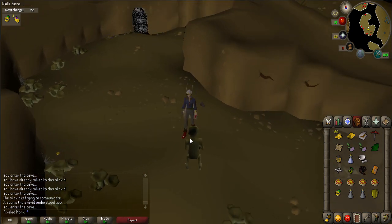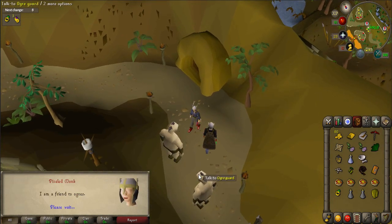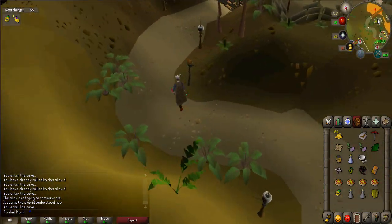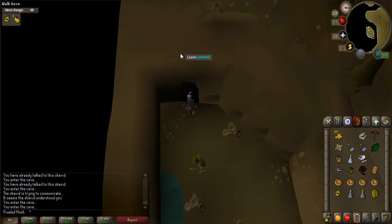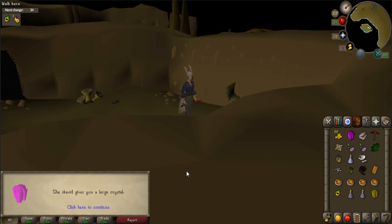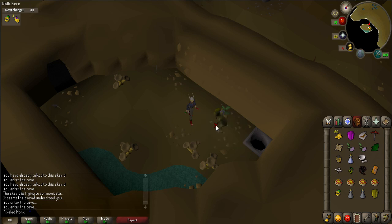Once you have talked to the other four scavids, go back to the sacred scavid who will tell you to talk to the mad scavid. Head towards the entrance of Ogre City and talk to an ogre guard who will want a gold bar — talk to him again to give him the gold. Go to the southern part of the city, cross the bridge, and enter the mad scavid cave. Talk to the mad scavid using the language responses again. If you answered correctly, you should receive a crystal. Use the hole in the corner of the room to be teleported back to Yanille.